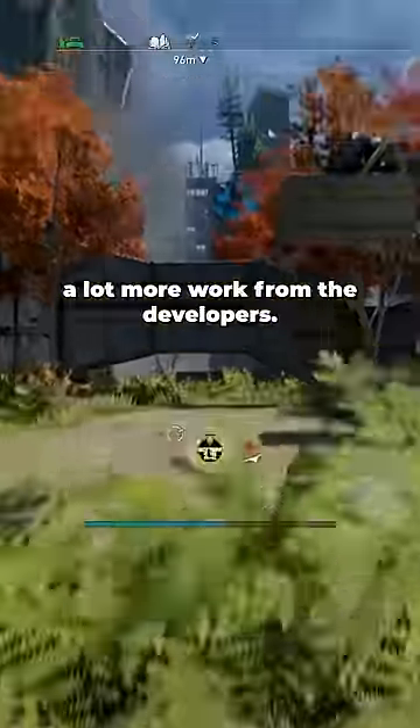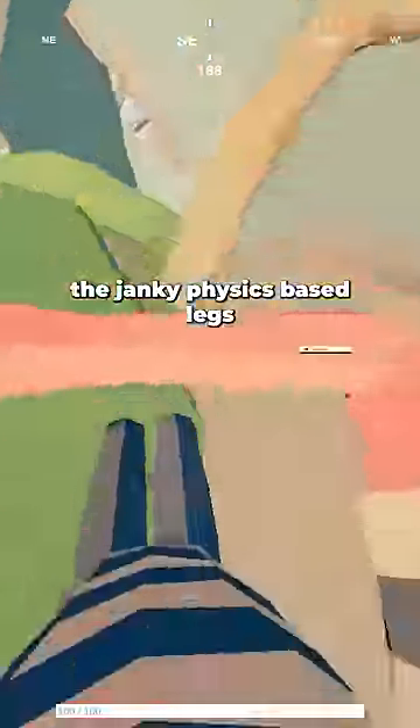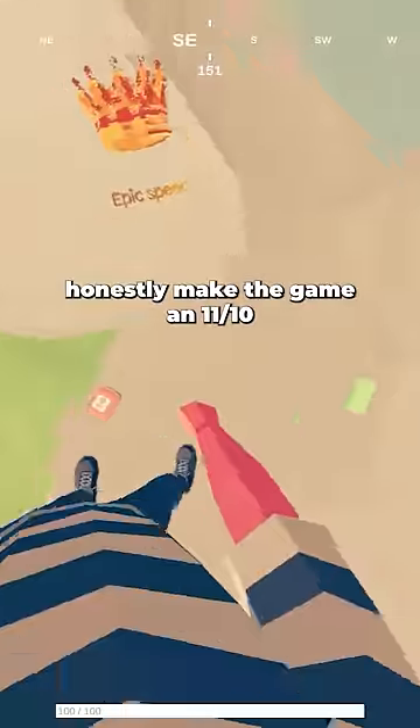Two is separate animations and visible legs in first or third person. This is also very common and requires a lot more work from the developers. And then my personal favourite — the janky physics-based legs seen in Totally Accurate Battlegrounds. These legs honestly make the game an 11 out of 10.